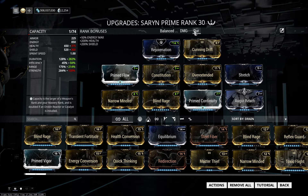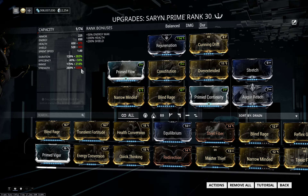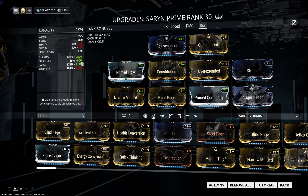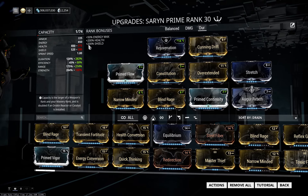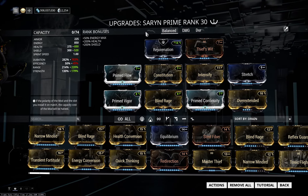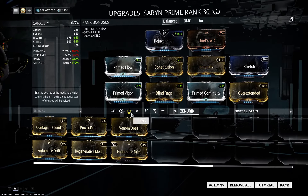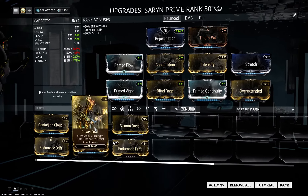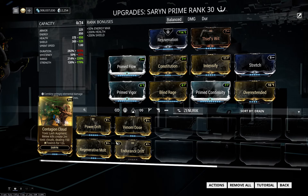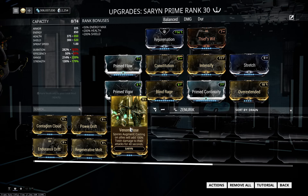Then we have the Duration build, which focuses on duration with good range and without gimping the strength too much. In general, you should also look at the augment mods for her. Some are quite good — this one is not bad, this one is also not bad. That one is bad, but this one is good defensively, and that one helps you spread the toxin around with the help of your teammates.